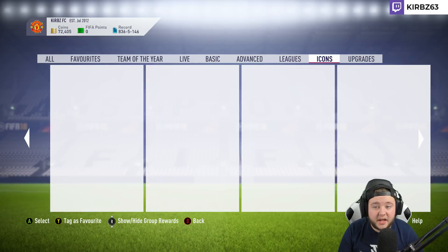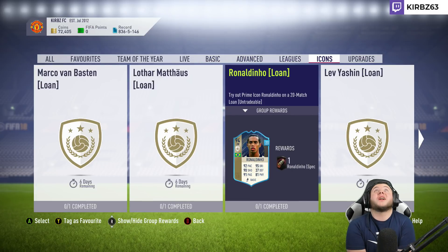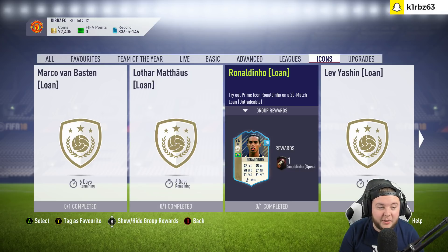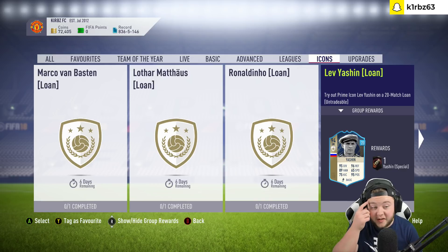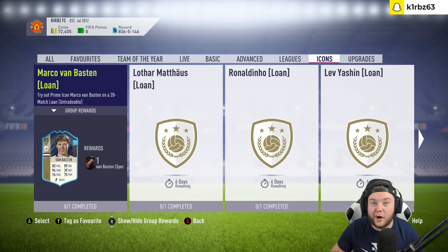Should we just go straight across to Icons? You've got Van Basten, Matthias, and that Ronaldinho looks absolutely insane - 94 rated, looks sick. And Yashin's Prime card's been released as well. So they're the new Icons, lads. If you're going to get them, let me know in the comments.